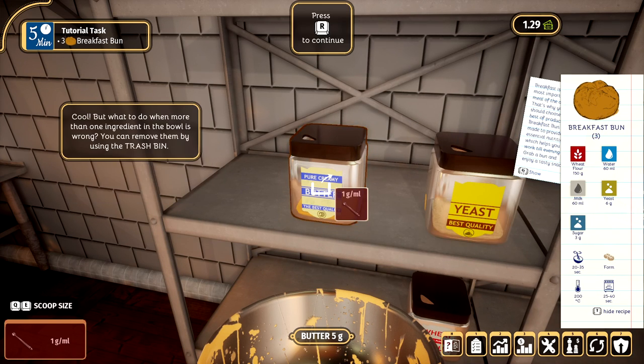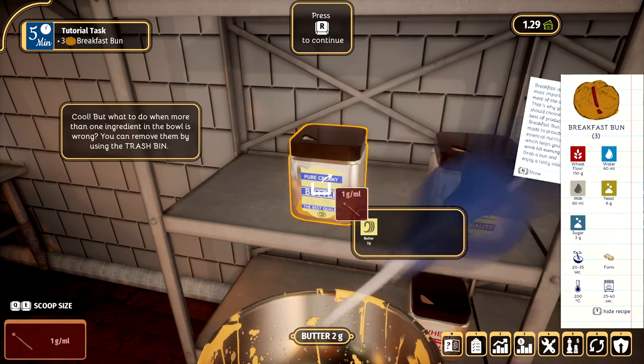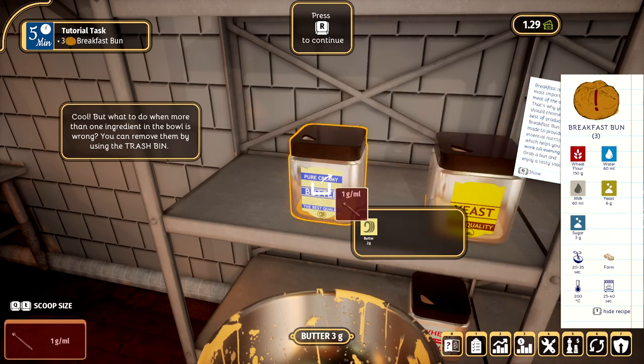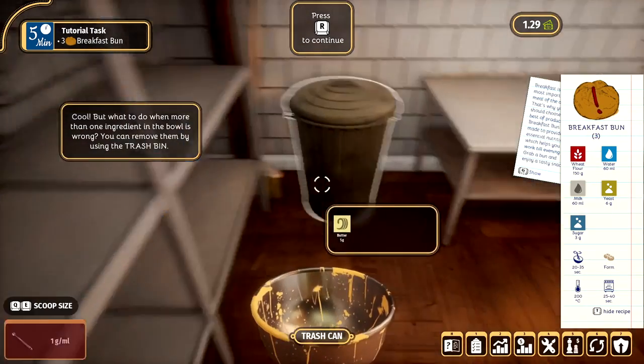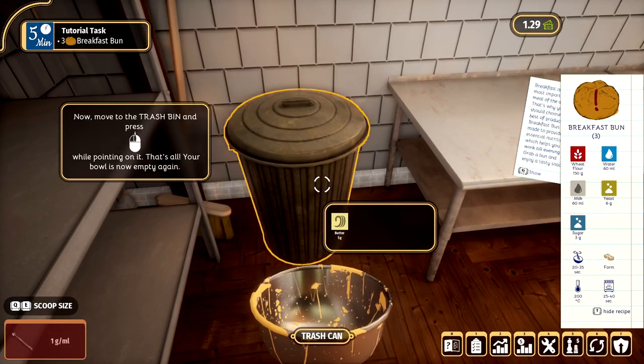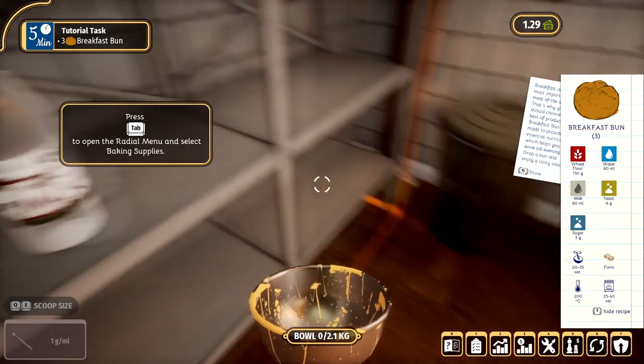So you can press the right stick to get rid of it. You press the left mouse button to put the butter in and then the right mouse button to get rid of it, like that. And you can also put it in the bin as well. So if you mess up, it's all good.